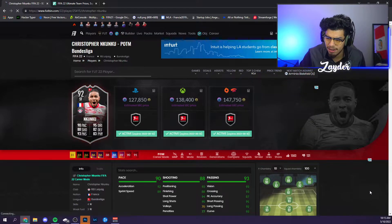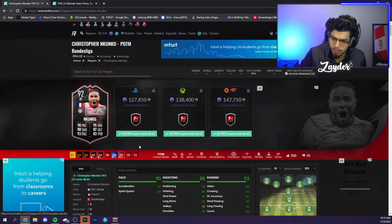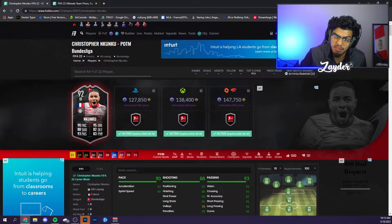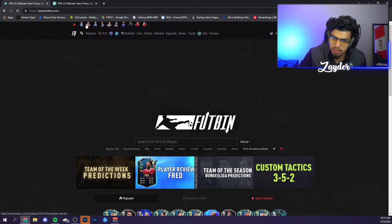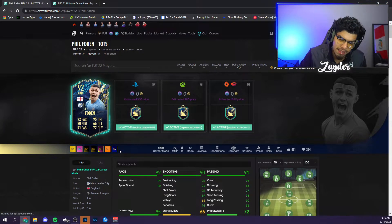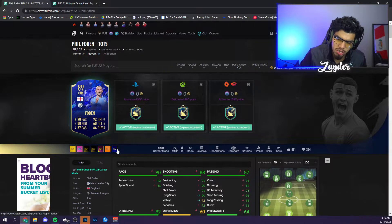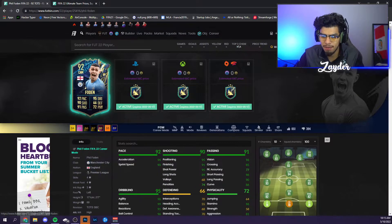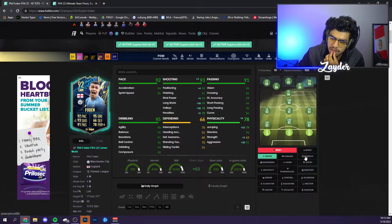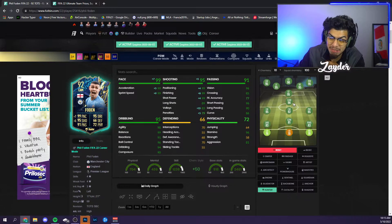We're very close to Kuku's TOTS release. He's still three-star weak foot because his Team of the Season will most likely be four-star four-star — a big difference — so I'd just say wait for that one. Now let's look at this new Foden Team of the Season. He's not the biggest upgrade from his Team of the Year honorable mentions, which is a little disappointing, but he is four-star four-star. For chemistry style, I think you just put Hunter — make him a demon 96-rated CAM, give him the pace boost and max shooting. The passing is already good where it matters and the dribbling is already fantastic.